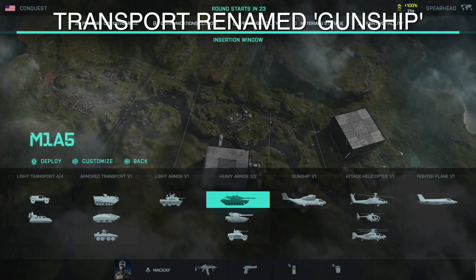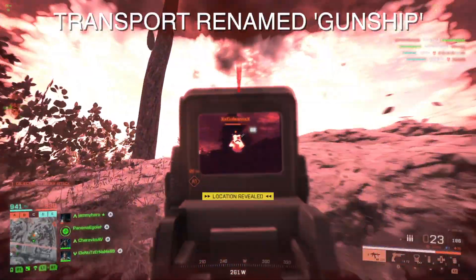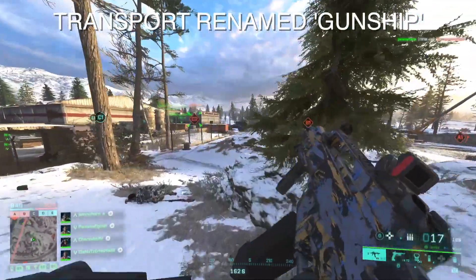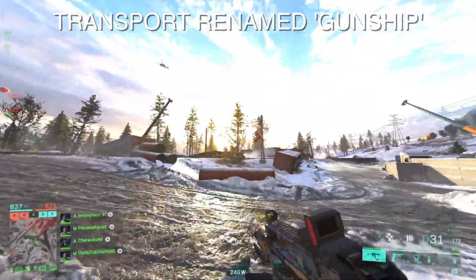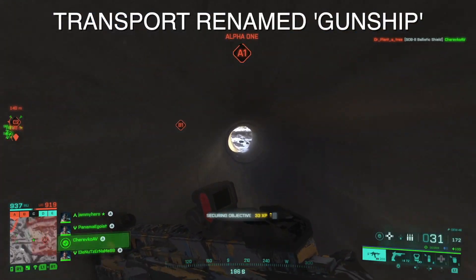Interestingly, the transport helicopters have had their transport section renamed to 'gunship.' This could mean one of two things: either it's still serving mainly as a transport but is now classed as a gunship because DICE feel it's quite powerful, or we could actually be getting a proper transport class in the future — maybe a transport helicopter with no weaponry or just miniguns, like the transports from Battlefield 4. This would open up the possibility of some maps not having gunships but still allowing player transport, though it could just be a simple rebrand.